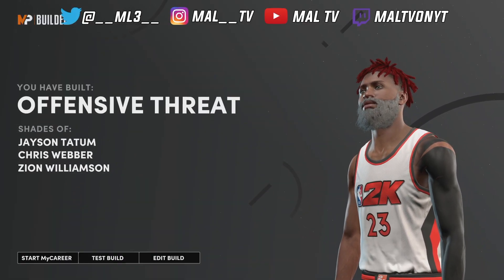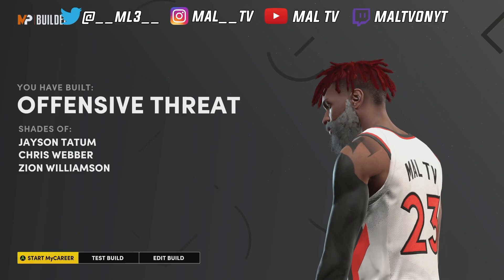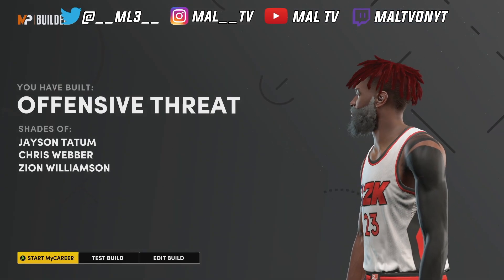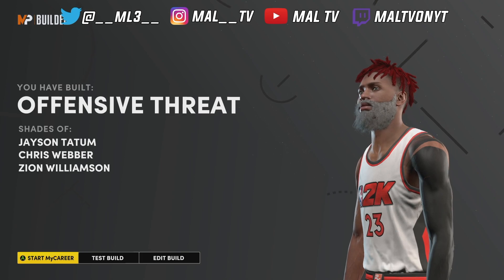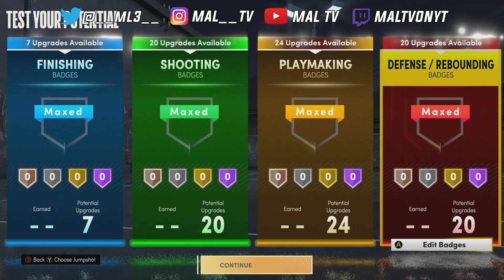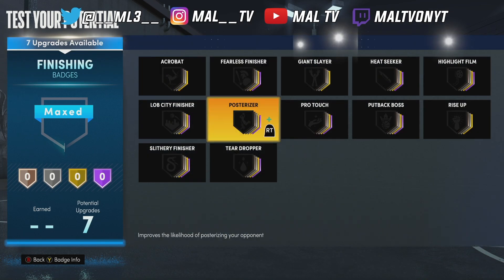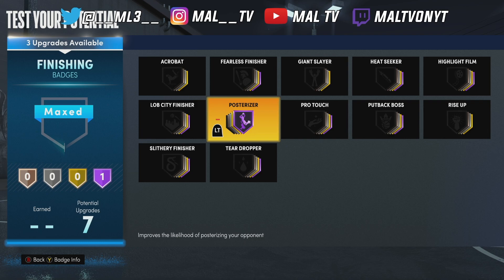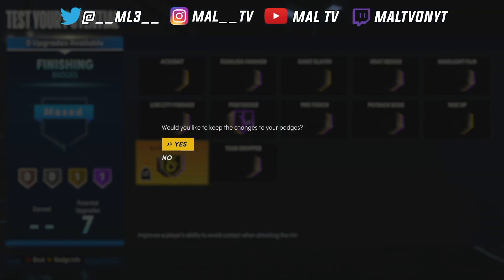This build is going to be an offensive threat, so people are going to think you don't have steal or defense — because most builds with like 80 badges are offensive threats that don't have steal. But this is going to be a comp build. For finishing badges, you want Posterizer Hall of Fame, and that's really all you need. Slithery Finisher on gold helps you get a little more contact dunks — it gives you more room to go up and dunk on people. Try it yourself, it works.